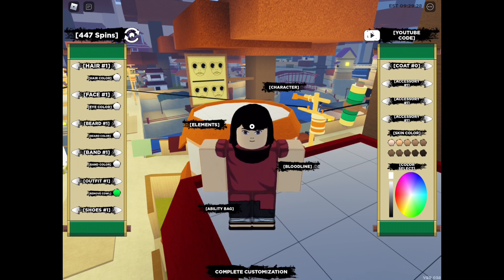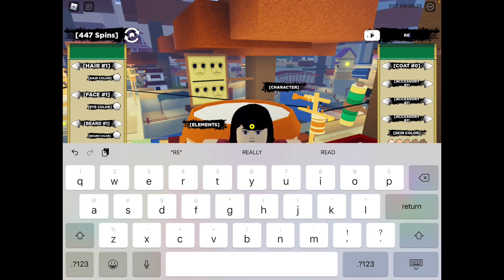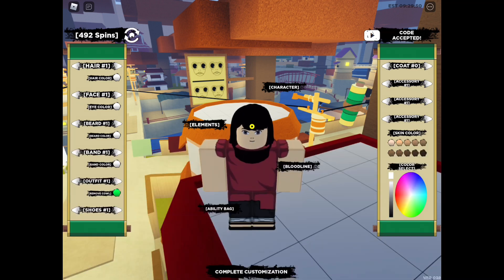The new code is going to give you 45 free spins. It's all capital letters: R, E, L, L, and then small letter B, I, G, B, R, A, I, N, S, and then exclamation point — RELLBIGBRAINS! — and enter. There we go, code accepted.